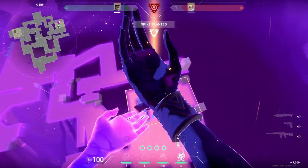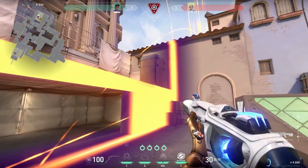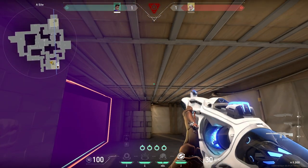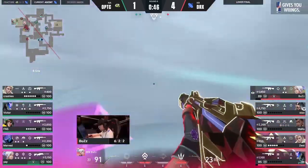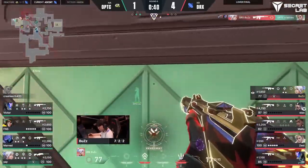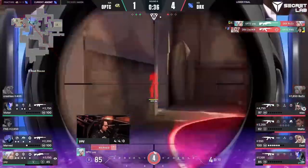Another option you can try is this wall across rafters. This makes it really difficult for defenders as they'll have to either wait out the wall or rotate through door. You can also play in hell with this wall and listen for any defenders playing rafters. The same wall can be used for post-plant. When taking B, you can use your wall to block off market and defender spawn. This wall gives you a better chance of getting onto site through lane. City Boys have a hard time getting past the garage choke, but they ultimately get onto site with numbers.